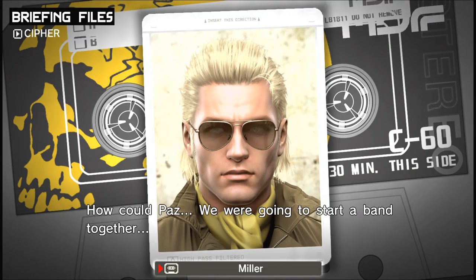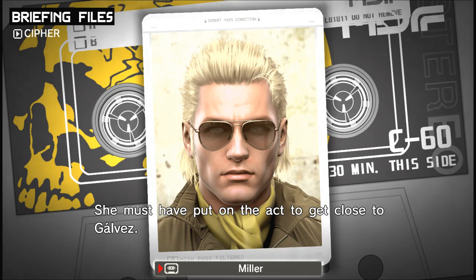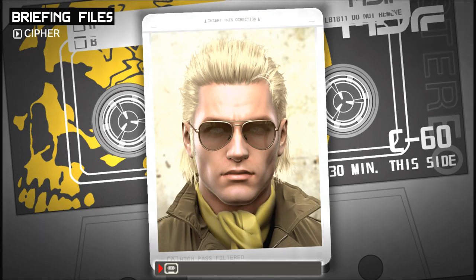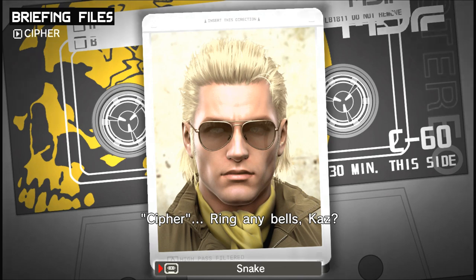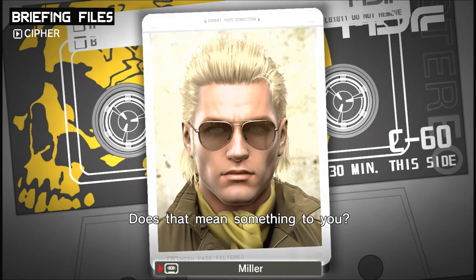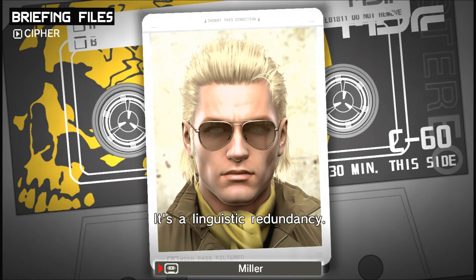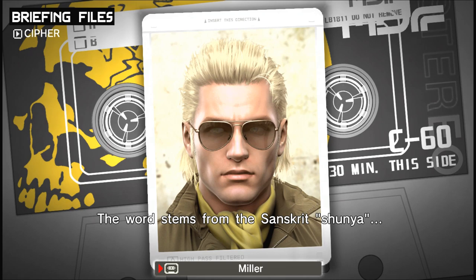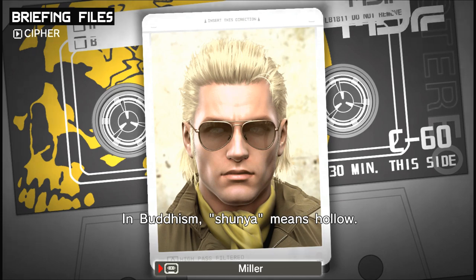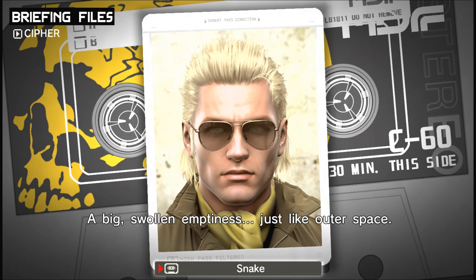How could Paz do this? We were going to start a band together. She was posing as a KGB agent too — must have put on the act to get close to Galvez. But the whole time she was working for some organization called Cipher. Ring any bells, Kaz? Cipher means code, or zero in Arabic numerals. Zero. Cipher and zero were basically the same word — a linguistic redundancy. The word stems from the Sanskrit shunya, corresponding to the Buddhist concept of emptiness — something that's swollen and empty on the inside, like outer space.